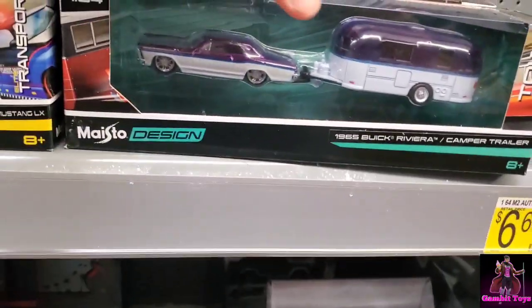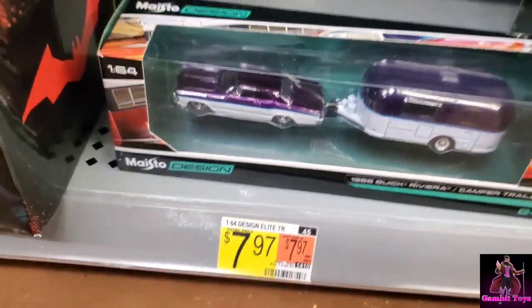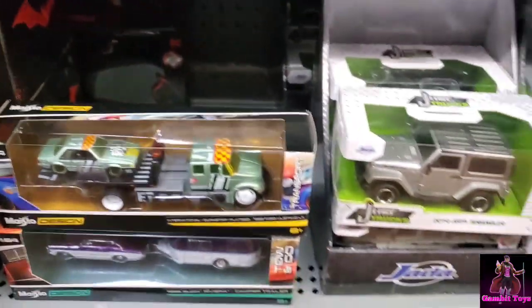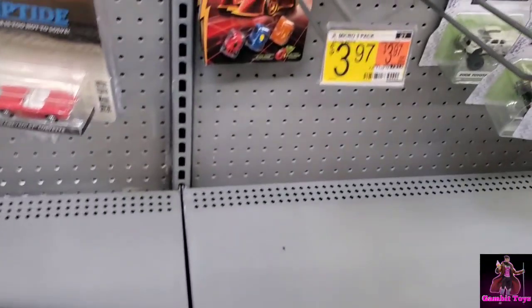You got these Maisto Design Elites for $7.97 — Fox Body Mustang, $7.97, really nice. Oh look at this M1 Volkswagen.